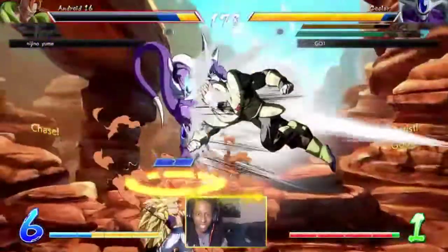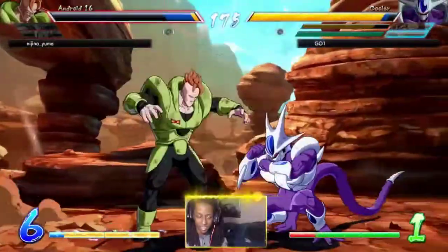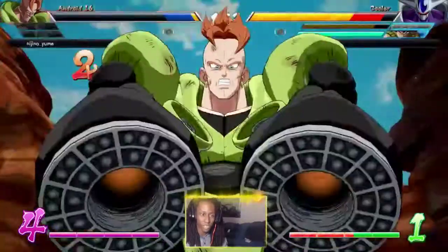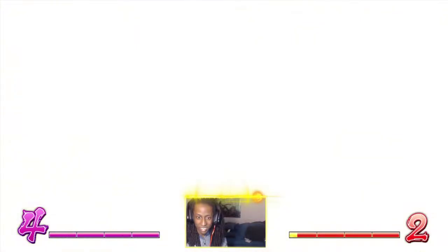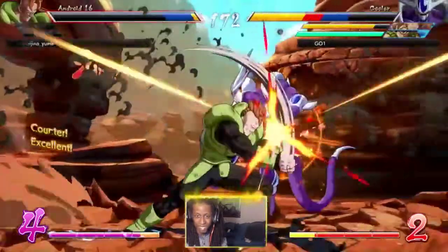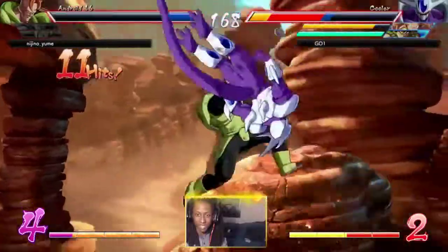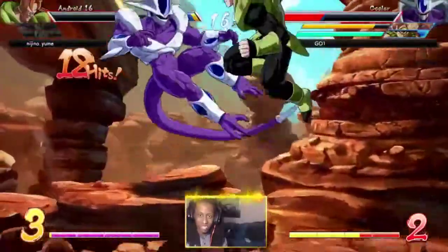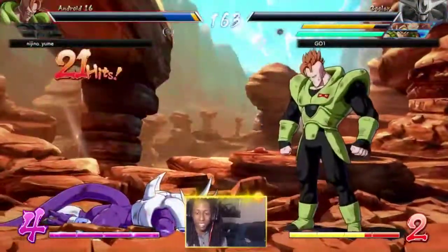That seismic move is just a full screen low, but Cooler does not have a slow low. A lot of his light buttons seem kind of similar to Cell - his standing light, his standing jab seems similar to Cell, it's just like an elbow he sticks out. His low light seems like Cell too where he just sticks his fist out, but it's not a low.